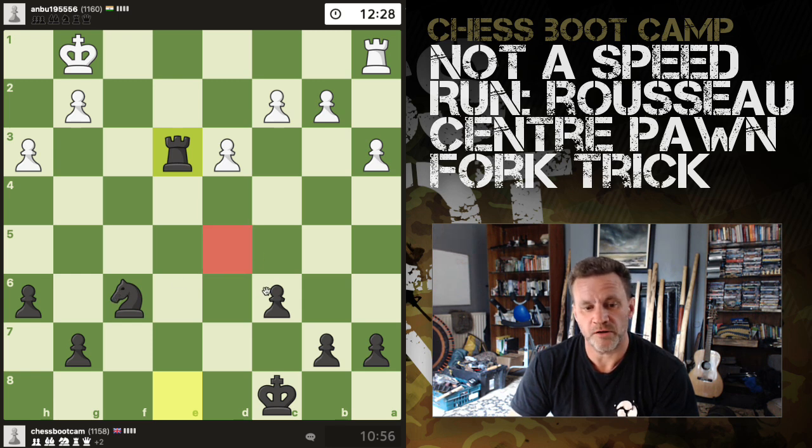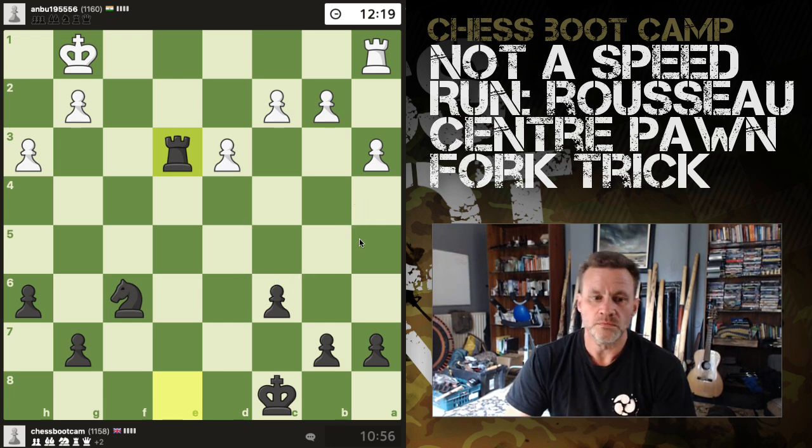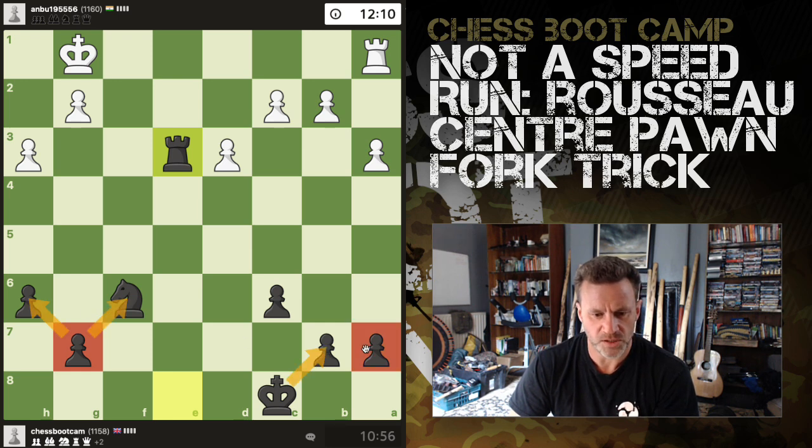Bishops and pawns pair up really well because the bishop can defend the rearmost pawn and in turn be defended by it — queens too. Right now that's not defended, and everything else isn't defended either.